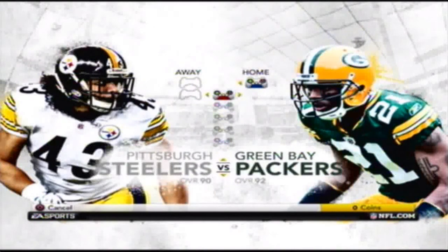So first off, you have to pick the Green Bay Packers because you need to do the 99-yard touchdown with Jennings. In order to avoid the trading process, just go to exhibition and use Green Bay against whatever other team you want.